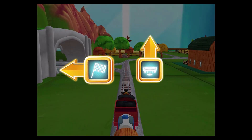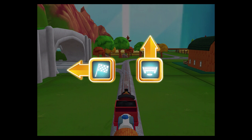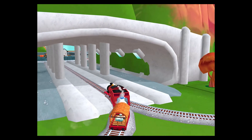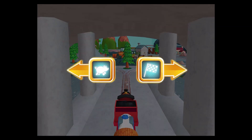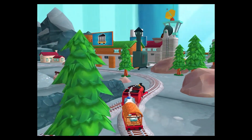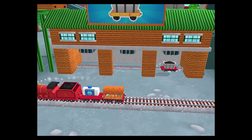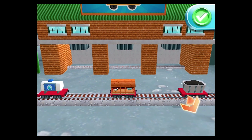Where to now? Left leads to the lava quarry! Forward leads to Tidmouth Sheds! Let's go race at the quarry! Right leads to the lava quarry! Left leads to the pig farm! Let's go race at the quarry! What type of wagon should we pull? That's the way!